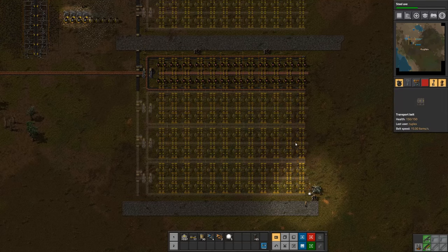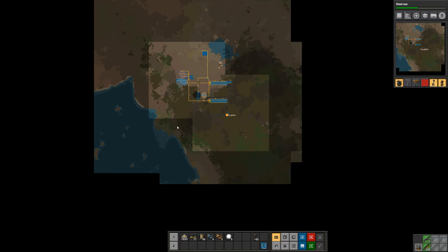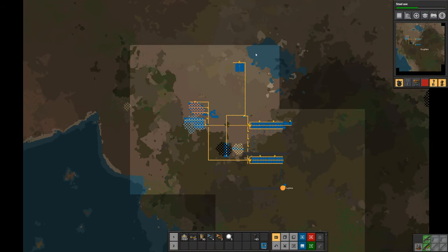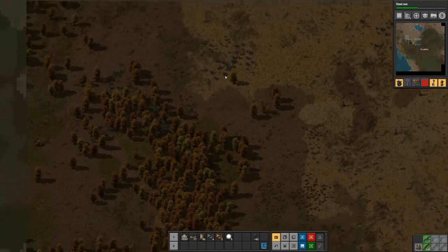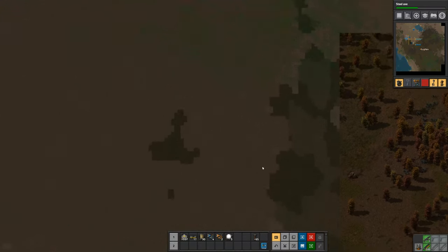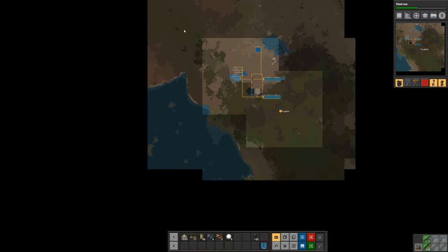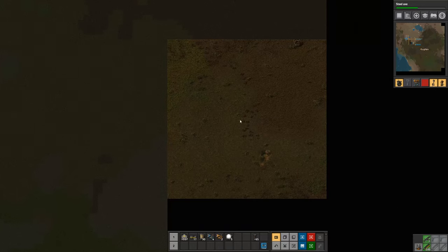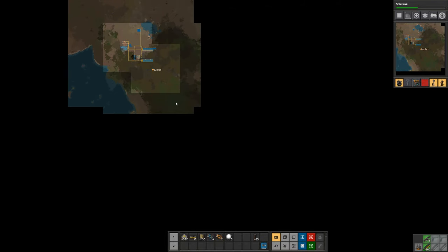Down here on the bottom I placed another radar. I'm pressing M to get to the map. You can see this large square - this is the coverage of our original radar that we can zoom in on from the map view. We can see what's going on in real time within that square, but once we get outside of it we can't see in real time what's happening. We do see the results of the scanning momentarily - for example this chunk was just scanned so we can see that briefly, then it'll fade away. When the next chunk gets scanned we'll be able to see that momentarily as well.